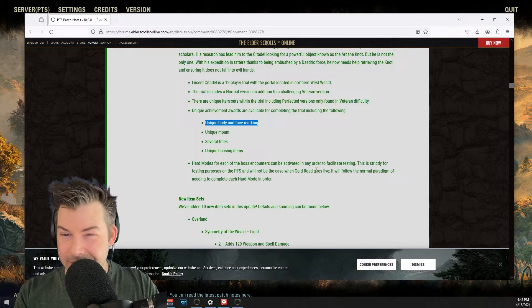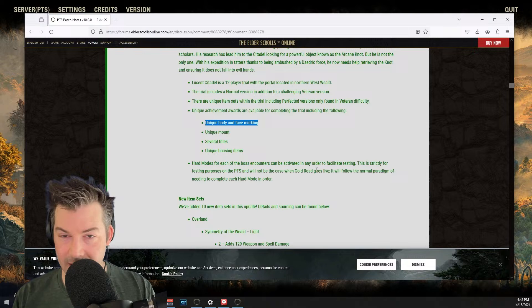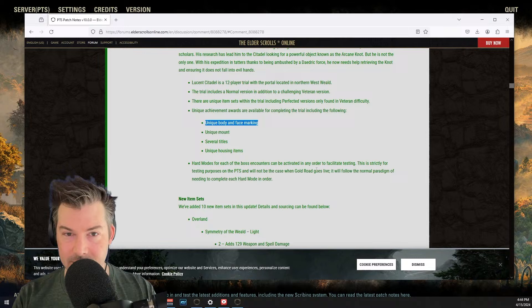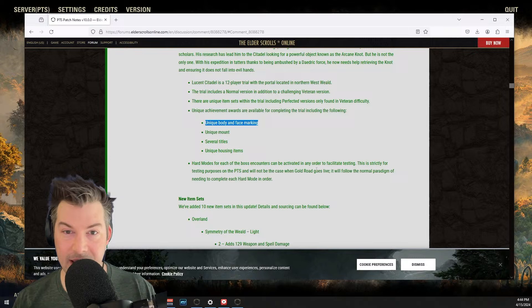I'm going to be running the new trial — I'll do a review on it. I thought Dreadsail Reef was probably the best trial they've done to date. Rockgrove was amazing. I thought Sanity's Edge was incredibly disappointing — one of the biggest issues was they just reused all the assets for where you were. And the mechanics were ripped from dungeons. So I'll do a review and let you know what I think. Then just wait a little to see how spellcrafting turns out and if it's going to be interesting. I don't think we know enough right now, and I'm not sure anybody could, to be honest.